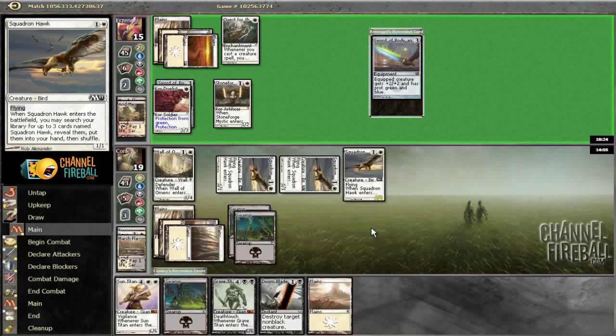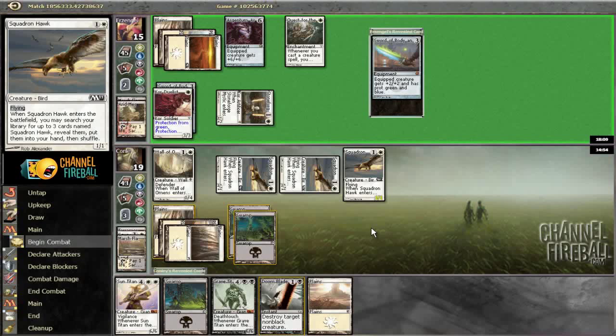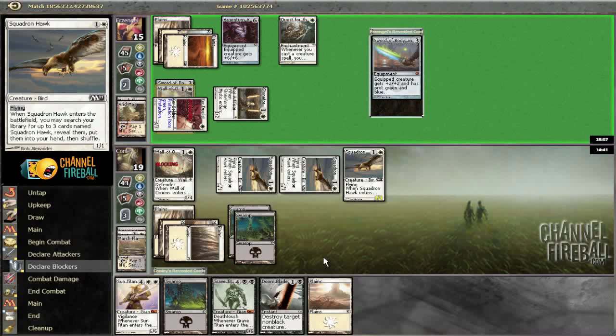This game looks pretty good for us though. Last game we just lacked these six-drops — we never drew them. This game we have two of them, so even though our hand was kind of slow... Argentum Armor. Alright, well now I have to save my Doomblade most likely, because you can just play Core Outfitter and get us. I guess it doesn't do much.